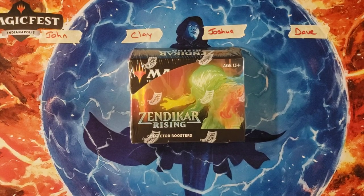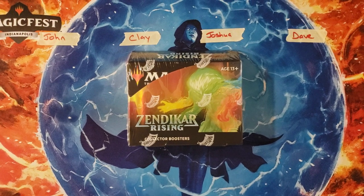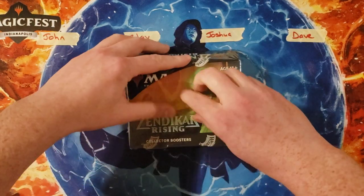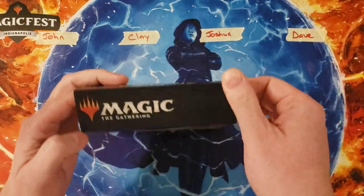Hey, welcome back everybody, Pack Opening Addicts! Today we're going to have Zendikar Rising Battle Number Two. For those that aren't familiar with battles, this is going to be a casting cost battle — whoever has the highest amount of casting cost among all of their rares and mythics wins a box stopper, and whoever has the lowest amount also wins a box stopper. Everybody gets four packs that are theirs regardless of what happens in the battle.